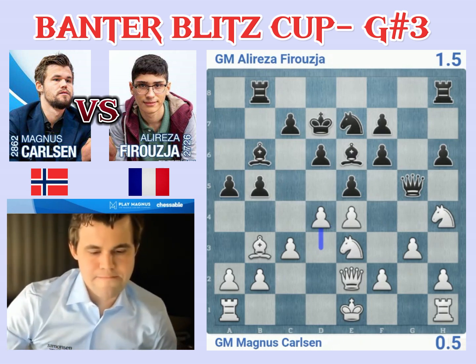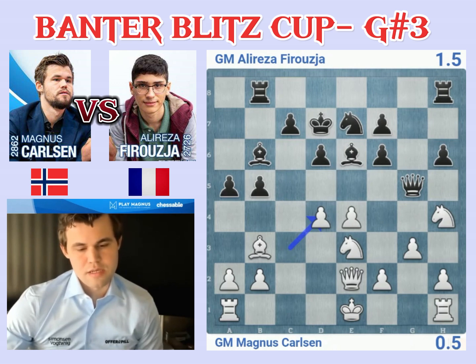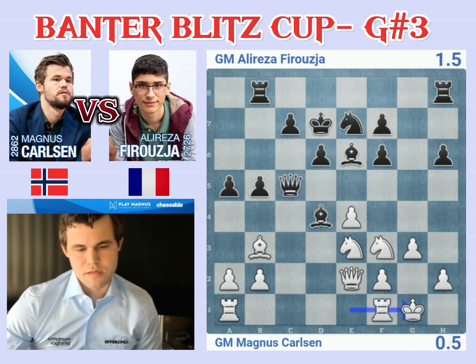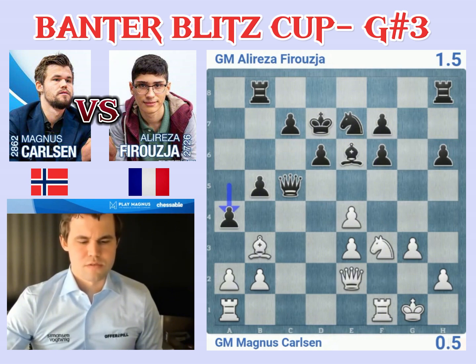He's certainly thinking a lot now. I'm sure these are some of the things he's considering. I guess I should take — bishop d4, knight f3, queen c5 — I don't really see what to do though. I guess I can castle or take d4, but then I've got to protect e4 as well. I think I'm just going to castle, and then I've got the square on d4 as well. Rook c1 coming. I think the position is not going to be too easy for him to play.